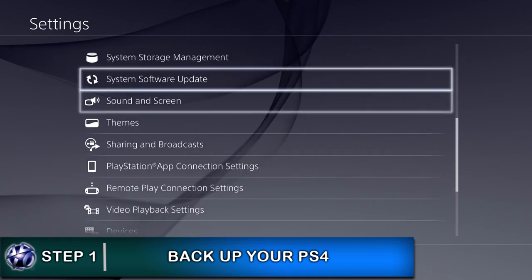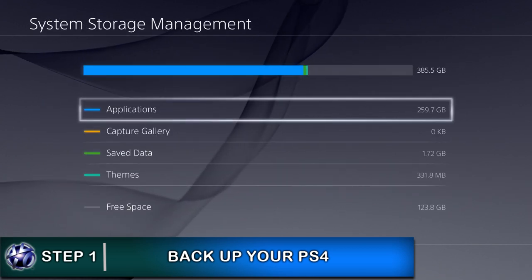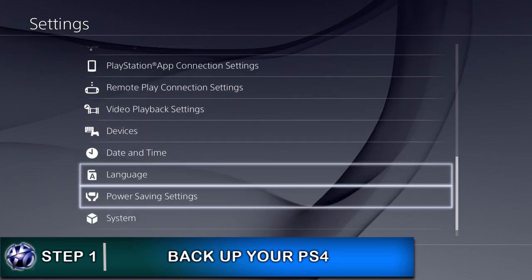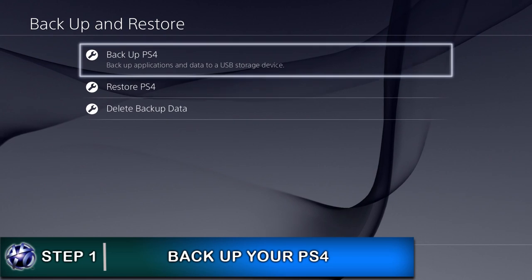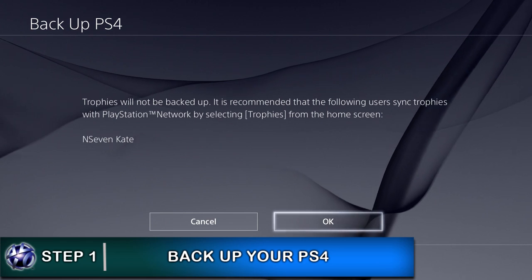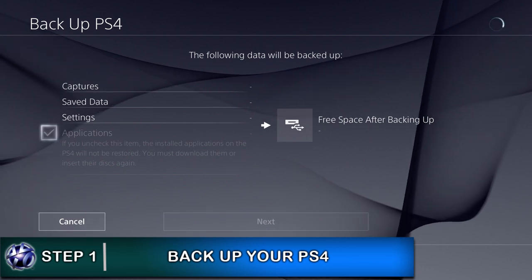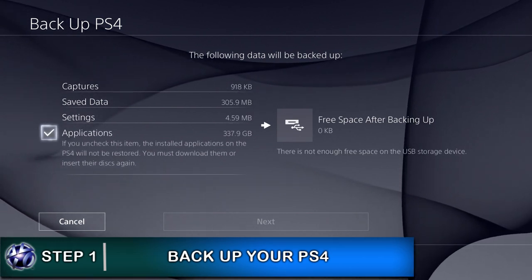Some of you might want to back up the games installed on your hard drive and your trophies. If you want to do a full complete backup, go into your PlayStation 4 settings, scroll down to system, and there is an option that says backup. If you're wanting to backup all the games currently saved on your PlayStation 4, make sure you tick the all option and have a USB external hard drive plugged in to back it up onto there.